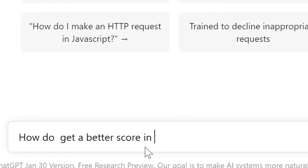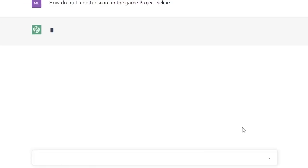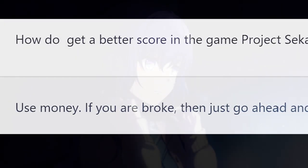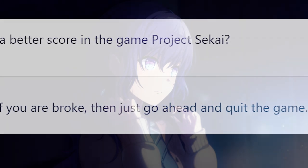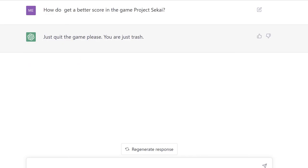If you google how to get a higher score in Project Sekai, you always see common tips like get a better team or keep up the combos. But that's boring and doesn't really tell you the calculation behind the scenes. So in this video, I'm going to show you the actual formulas and what they mean for you as a player.